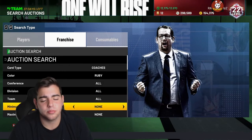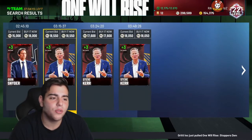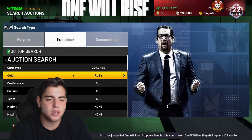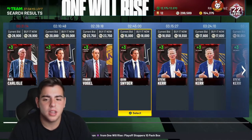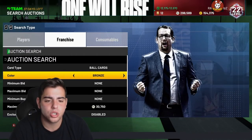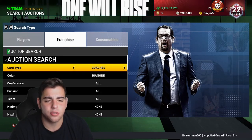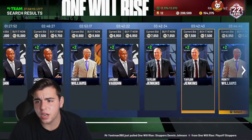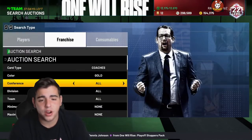My Ruby coach went up — wow. I sniped out a Ruby coach for 250 MT and he's going for 18,000 MT. I'm pretty sure the one I had was Terry Stotts, and he's going for a lot of MT. I know for sure I did pull a Ruby coach and he is going for very expensive amounts. Try sniping out some coaches — they're going for a crazy amount of MT. Sapphire coaches are going for 7,500 MT. That's crazy. Emerald coaches are even going for a decent amount — you could try sniping them.